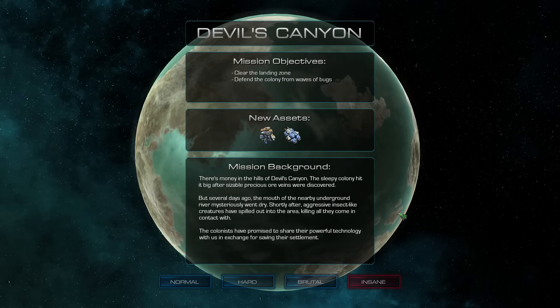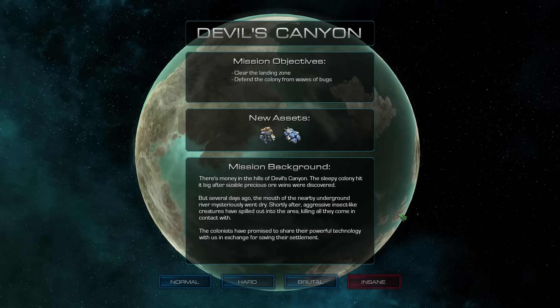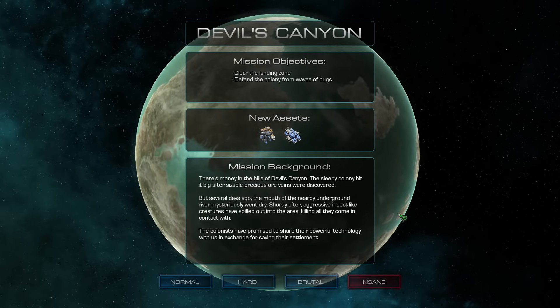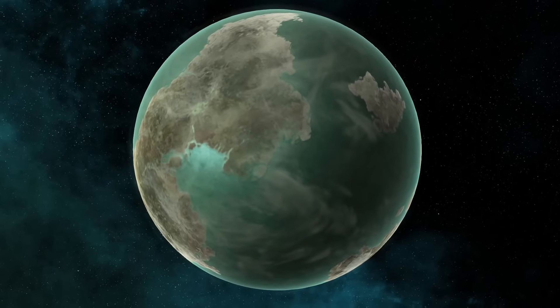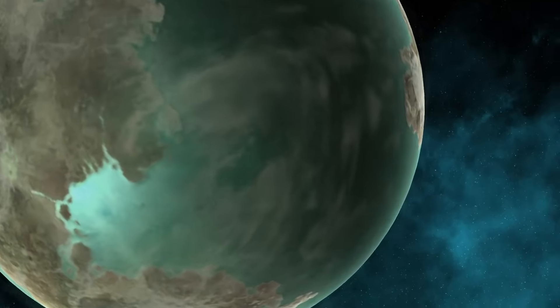There's money in the hills of Devil's Canyon. The sleepy colony hit it big after sizable precious ore veins were discovered. But several days ago, the mouth of the nearby underground river mysteriously went dry. Shortly after, aggressive insect-like creatures spilled out into the area, killing all they come in contact with. The colonists have promised to share their powerful technology with us in exchange for saving their settlement. I almost clicked normal there — Heart is the new normal, let's be honest.